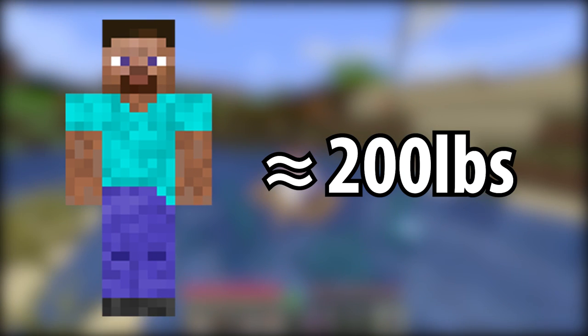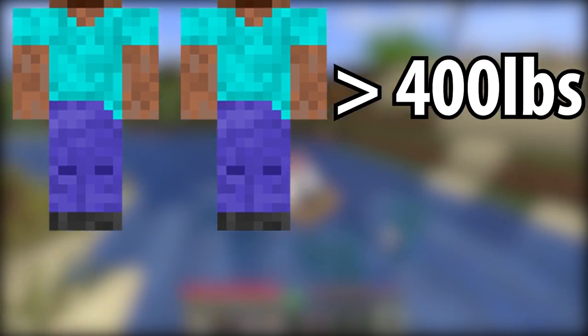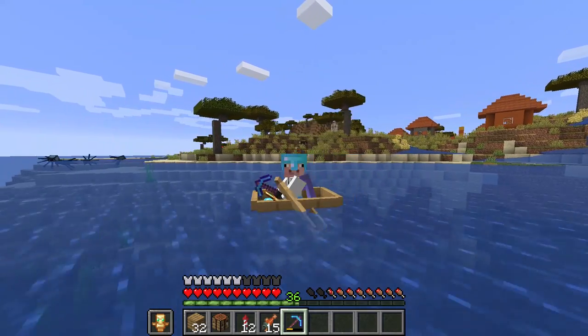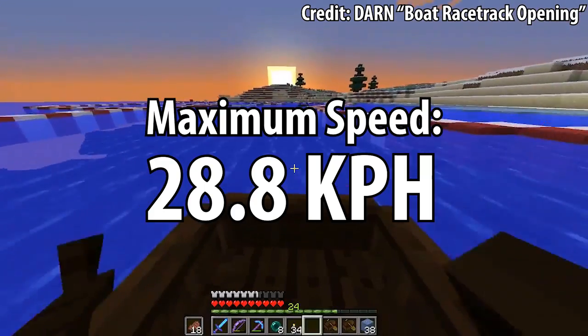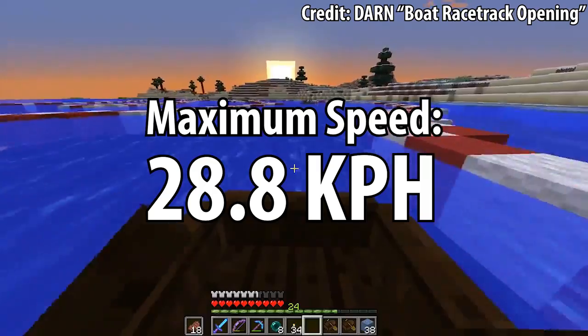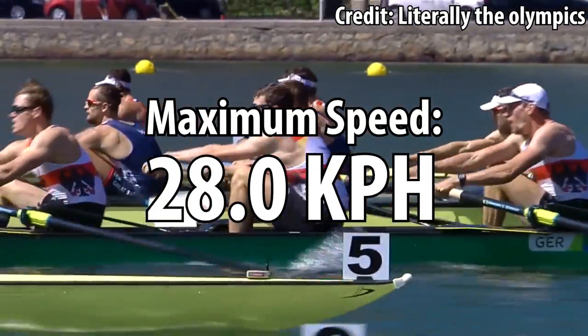Meaning the bare minimum our boat has to hold is at least 400 pounds for the two-person capacity we see in-game. In addition, the boat is stupid fast, able to move through water at a speed of 28.8 kilometers per hour. To put that in perspective, it's just a little faster than the world's fastest eight-man rowing teams.